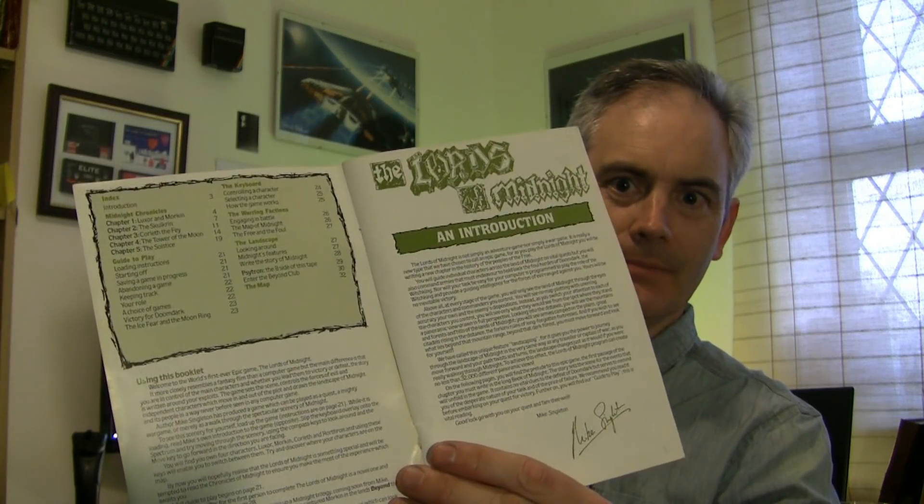No internet in those days, so you had the packaging that sold you the game. Inside this one you can see a keyboard overlay which you would slip onto your computer — you can probably just about see my trusty ZX Spectrum up there, my original machine. Games also came with an instruction manual — how cool is that? Inside is a beautifully written set of instructions, signed actually by Mike Singleton himself. There's an introduction to the game, how to use the booklet. A story came with a novella — sounding perhaps slightly familiar.